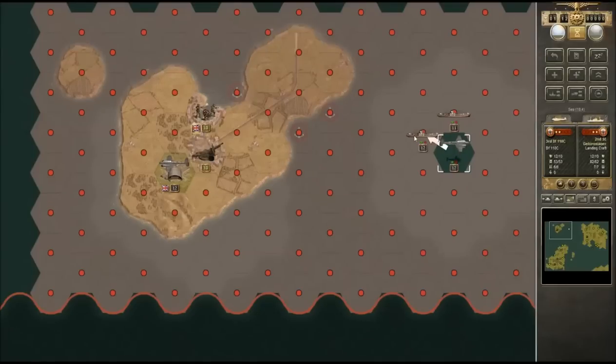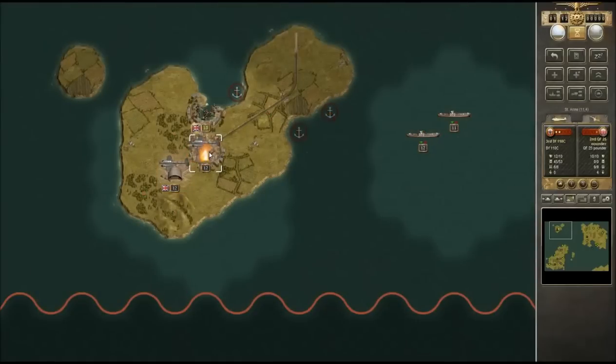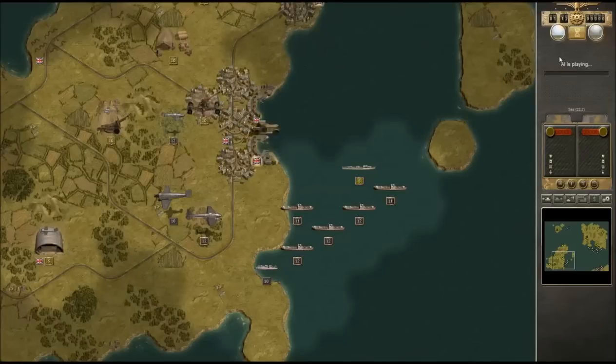I'm going to move this bomber back and start bombing these airfields — there we go, three hits, that's the kind of damage I like to see. I'd also like to take out the enemy artillery, because that's going to be a real pain eventually. So I'm going to go for the artillery with the BF-109. Good job. Now we end the turn; I'm curious to see what the enemy is going to do.